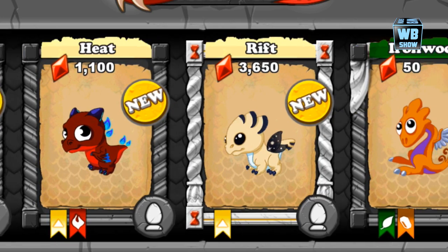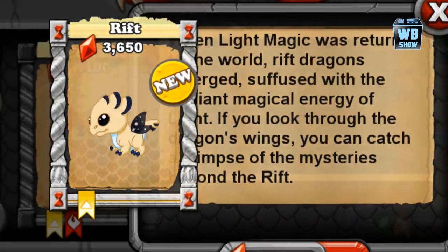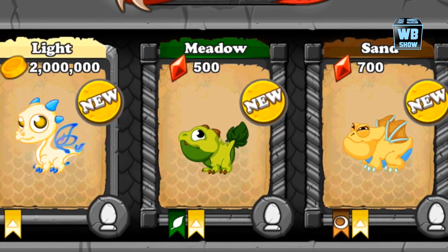Let's look at the rift dragon — that costs a lot. I guess this is going to be a super dragon. There's no breeding time — well, what happened with this? Alright, so there's the breeding time and things like that.